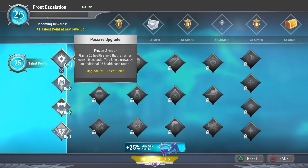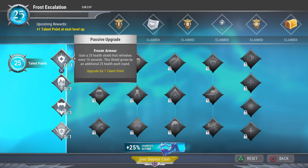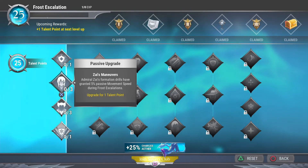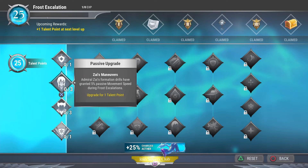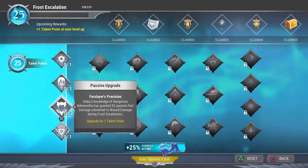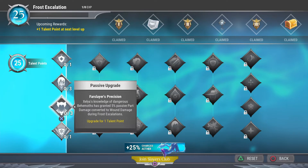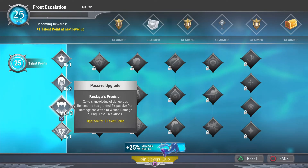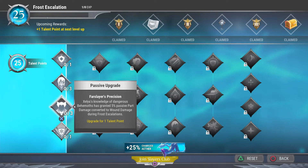Frozen Armor is a passive upgrade but it isn't that great — 25 health shield really isn't much even if it stacks each round, so we're going to pass on that. Zy's Maneuvers gives movement speed which is nice but not necessarily needed for survivability or damage. Forest Slayer's Precision changes your part damage to wound damage, and I definitely don't suggest it if you're not great at dodging or don't have a wound build.